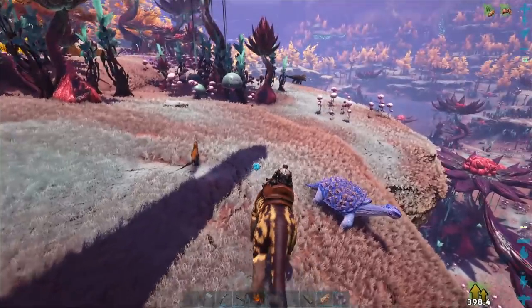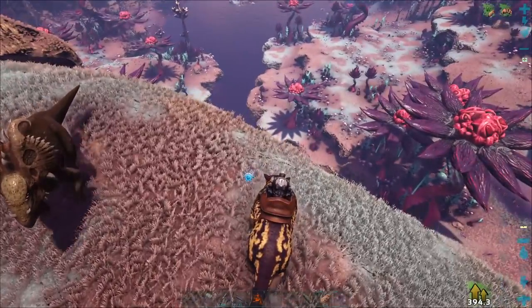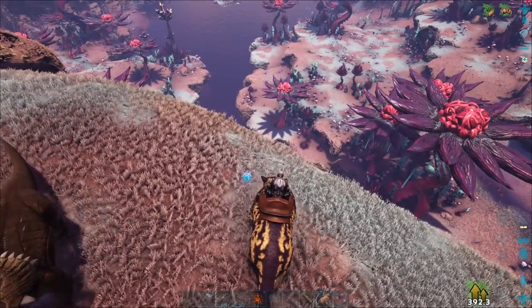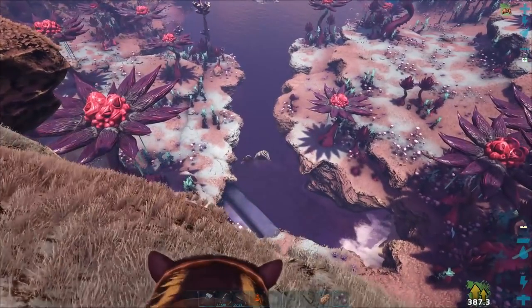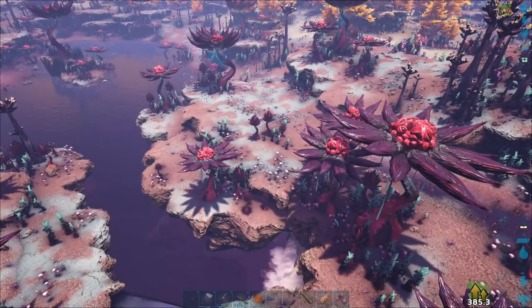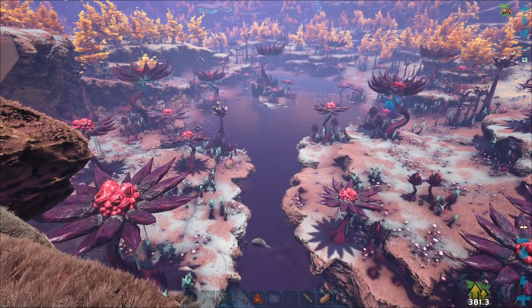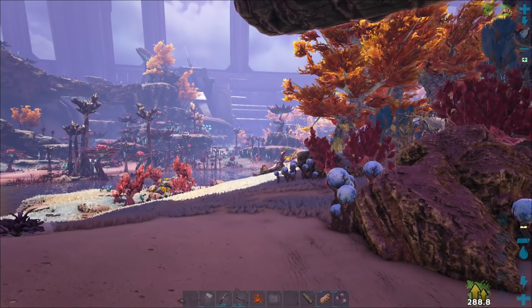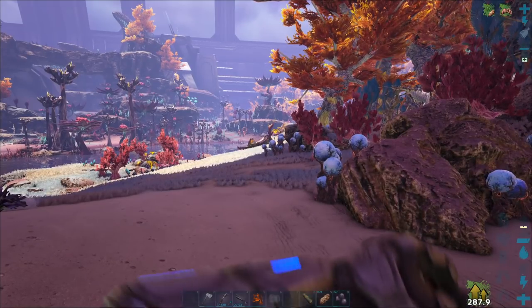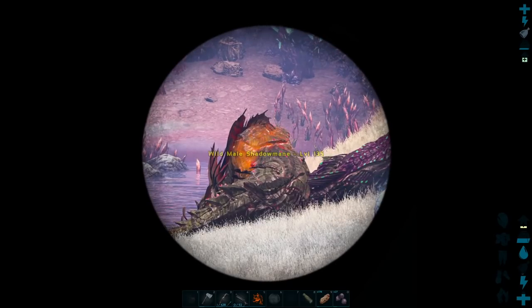Look at that turtle. So this is the area where I saw a couple different Shadow Manes. Now the question is has it gotten into a fight and moved? It probably has, but we'll find it. Ooh, we've got two right there! Let's see what levels they are — they're both still sleeping. We've got a 95 and... 135. There we go.